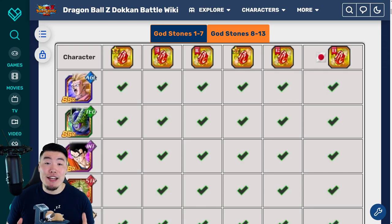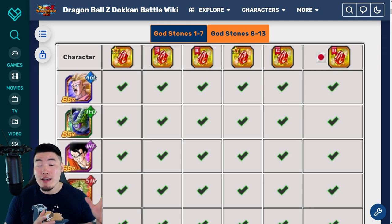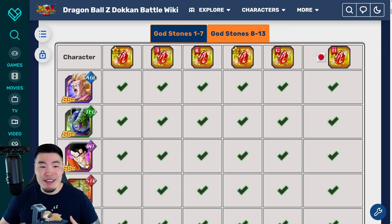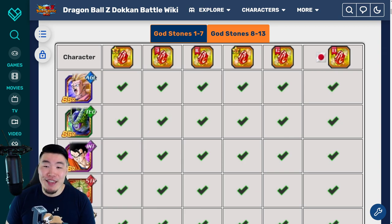Alright, what's up guys? Welcome back to another Dokkan Battle video. So yesterday, when we all logged in for the start of the 6th anniversary, everyone got a brand new Red Dragonstone, right? And a question that comes up a ton every single time we get one of these is: which unit should I pick with my Red Stone, because I don't know which units are still good, I don't know who's bad now, and so on and so forth. So in today's video, I'm gonna try my best to help you guys out with this very difficult decision and give you guys my opinion about who deserves to be picked with the Red Stone.